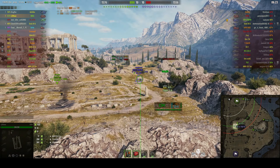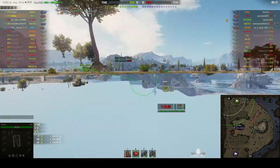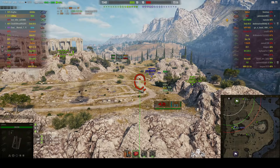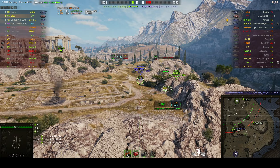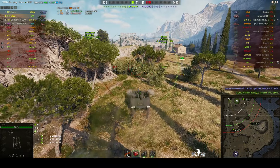There he is — lining up. Round's out. We missed. But the Achilles has gone in and got hit by the enemy arty, and he decided to go over the edge, losing some hit points in doing so. We can't hit the M10 easily from here but we're going to have a try. Round out. And the M10 is down — the Achilles got him.